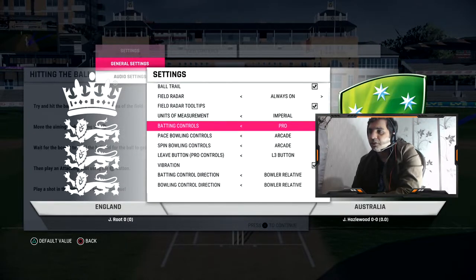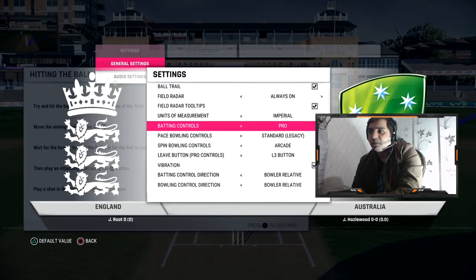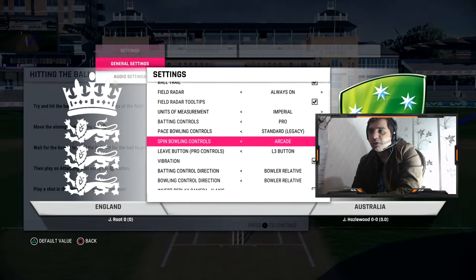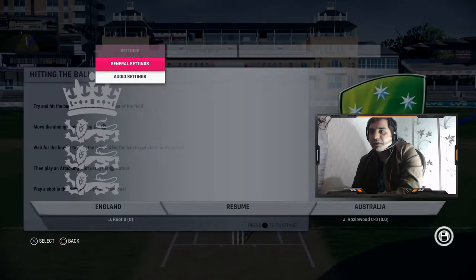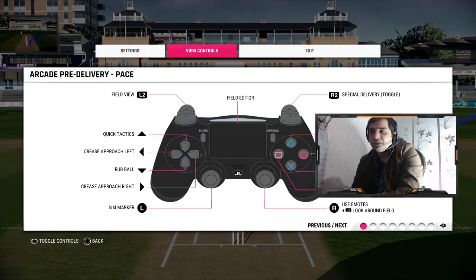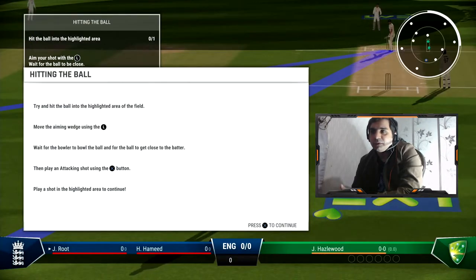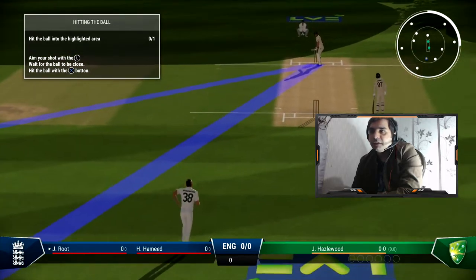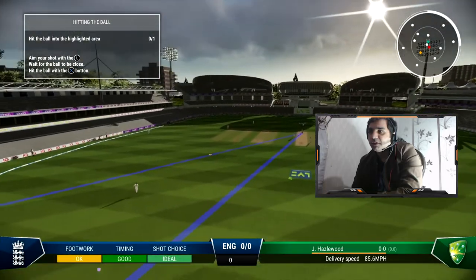The controls for pro mode are going to be the old controls starting from the Cricket 14 style, where you actually use the two control sticks to make the shots, instead of the arcade style where you simply select the direction and press X. This is slightly difficult to time and control, but this is the actual way the game was supposed to be played. It's really fun once you get the shots right — it is slightly difficult to time the ball, but normally you can do it properly.